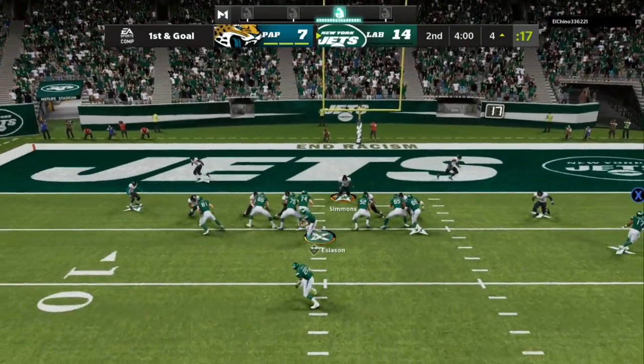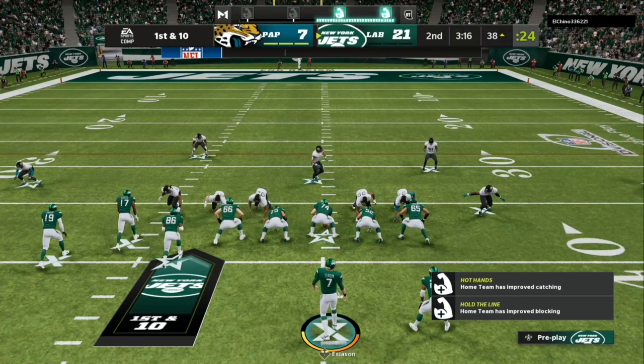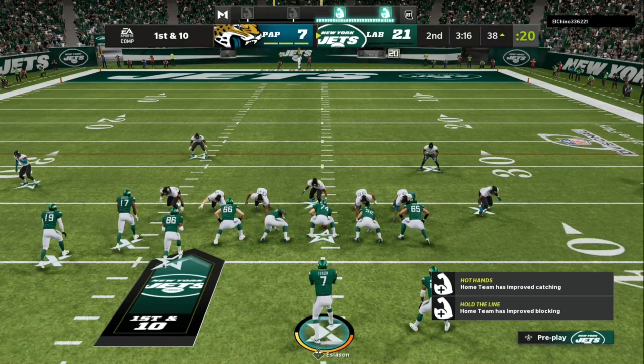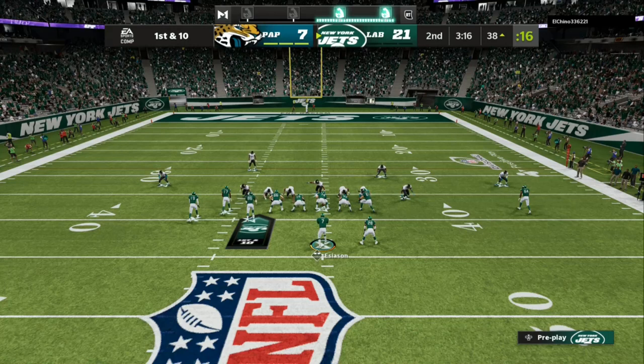Right here in the red zone, you just want to catch your opponent super aggressive. Whenever you are around the four-yard line or closer, you want to come with some RPOs and some run plays to stop the run glitch. They have the run commit glitch, and RPOs are the best way to dominate when you are facing that.